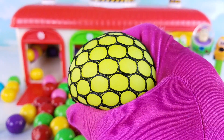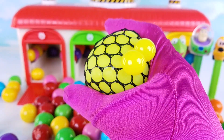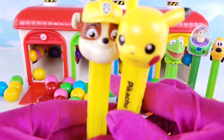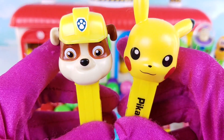A yellow squishy ball. When you squeeze it, it stays the color yellow. The yellow squishy ball turned into two yellow pen dispensers. We have Paw Patrol Rubble and Pikachu.